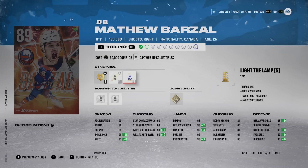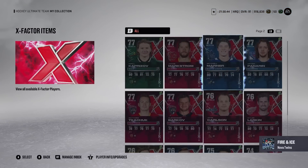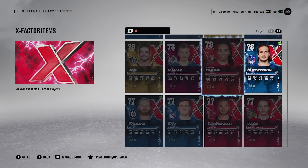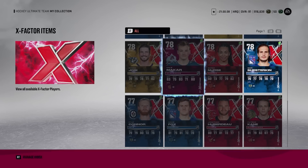Matthew Barzal is up on the list. Moving on to the next card — this one is very obvious and no question: it is going to be none other than Kale Makar.